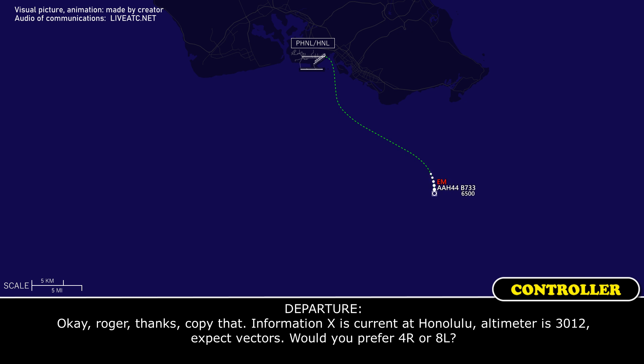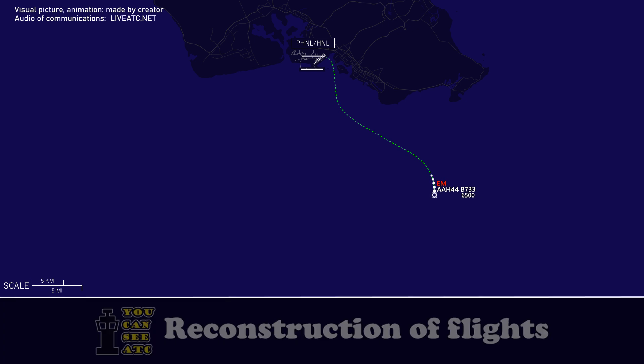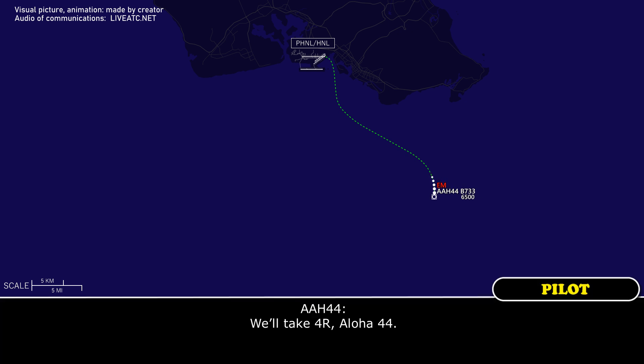Expect vectors. Would you prefer runway 4 right or 8 left? I will take 4 right, Aloha 44. Aloha 44, expect vectors runway 4 right. All right, thanks.